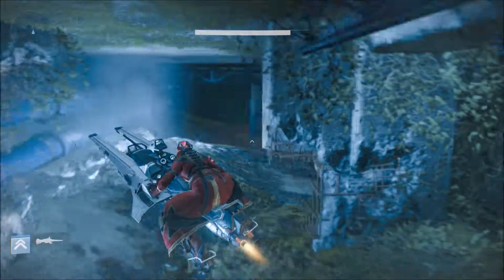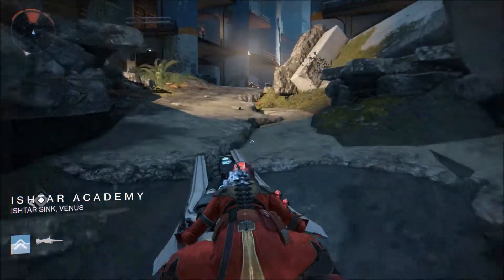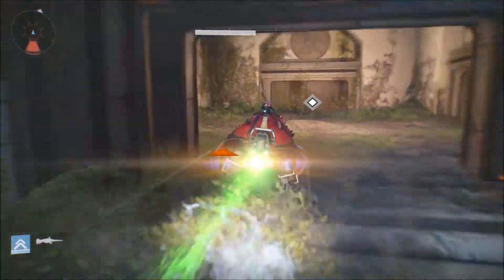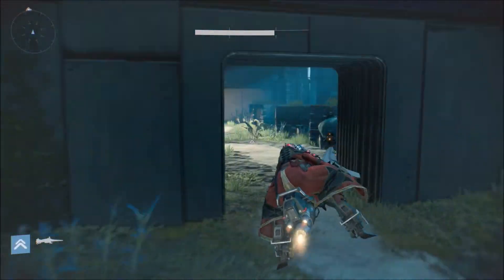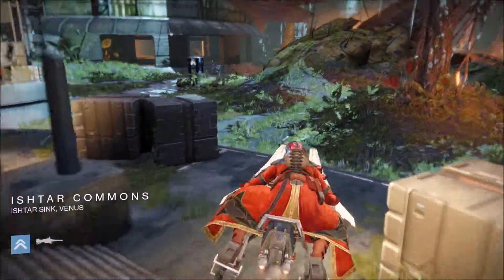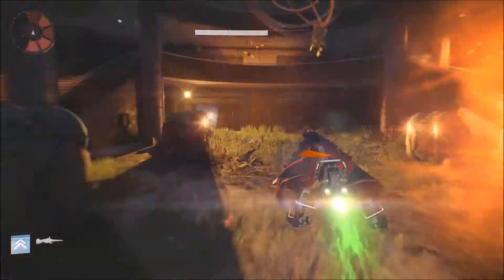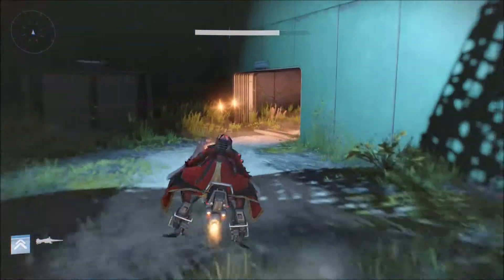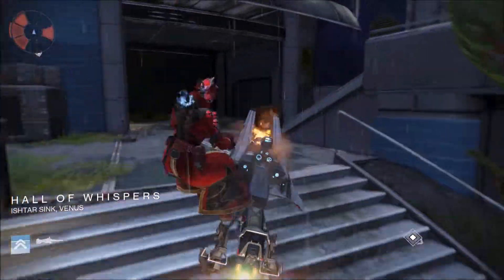Fly past the enemies as fast as you can. Try not to let the minotaur hit you or any of the hobgoblins because that's bad. Then you'll arrive at the East Star Commons — you'll see this ship. Go left — or continue left, not right. Moonlight, where's your sense of directions? Anyway, here's the Hall of Whispers.